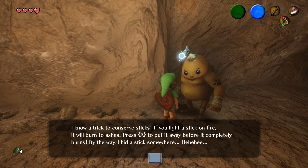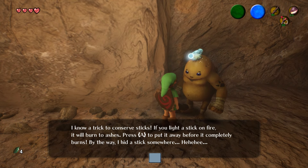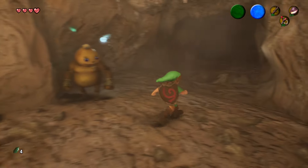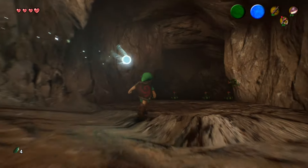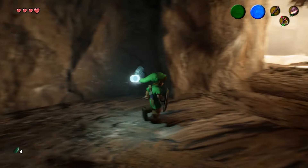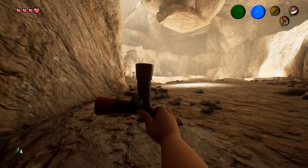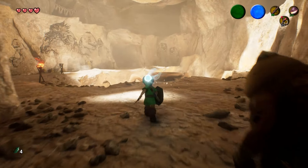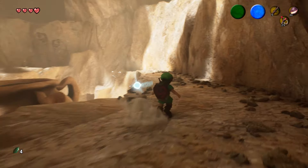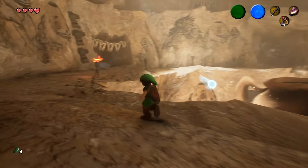You can light a stick on fire. It'll burn — it'll say you put it away before it completely burns. I hit a stick somewhere. I don't like the sound of that bunny. There's the stick. Whoa, dropped it.